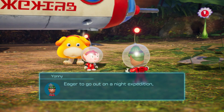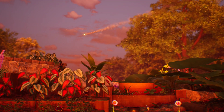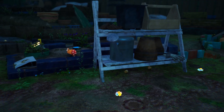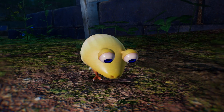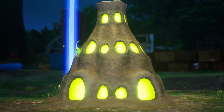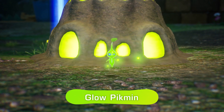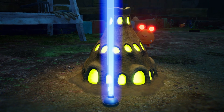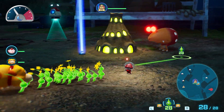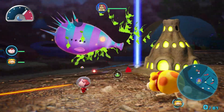In a first for the Pikmin series, you can set out for night expeditions. But there's just one little thing — nighttime sends creatures into a frenzy. So stay alert! Luckily, the new glow Pikmin, which appear at night, can help you navigate the dark. Harvest valuable glow sap from these mounds, known as luminols. Creatures will also be after the glow sap, so use your glow Pikmin to drive them back and protect the luminols from harm.